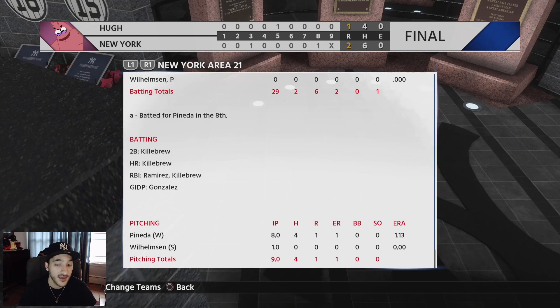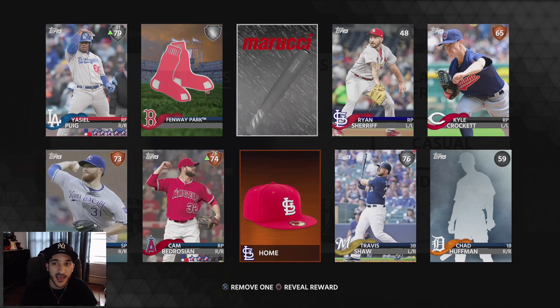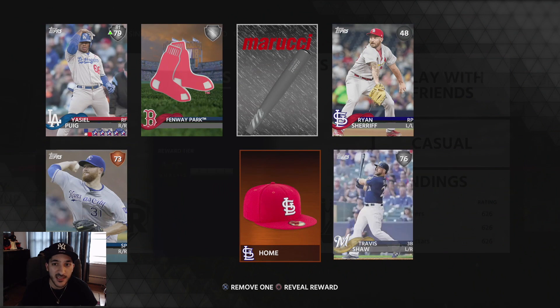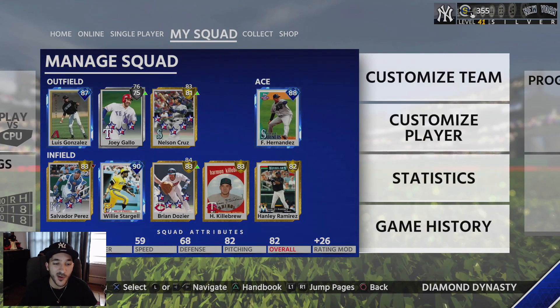It was a quick game — not a lot of action, but we pick up the victory. We get a plus 39 putting us at 626 for this season. No after-game reward — two silver chances, probably not going to get one. Luis Gonzalez in his debut goes 0 for 3, while Harmon Killebrew was the big one with three hits and the home run. This was our second game online with the patch and strikeouts are still low — only one combined strikeout in nine innings.